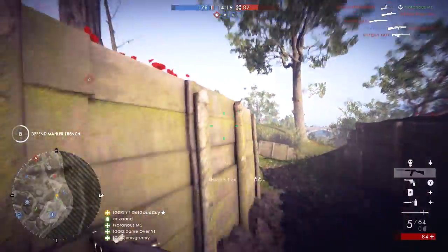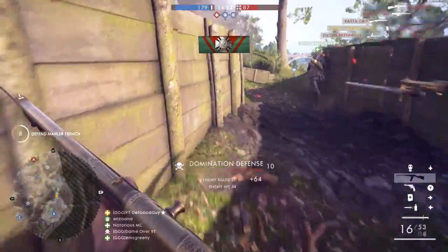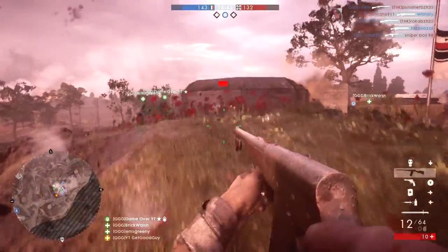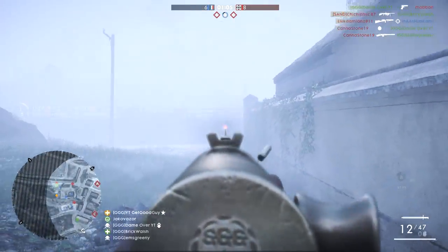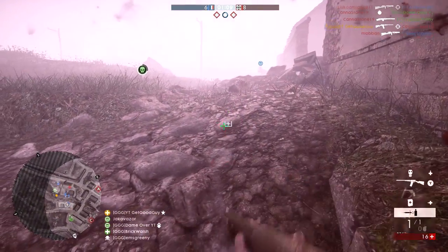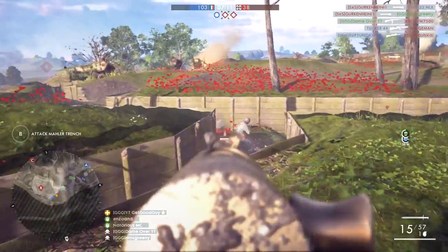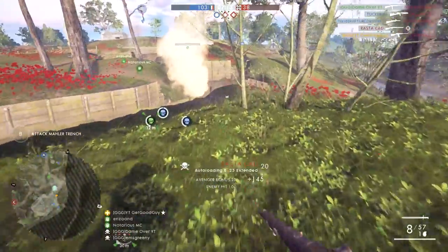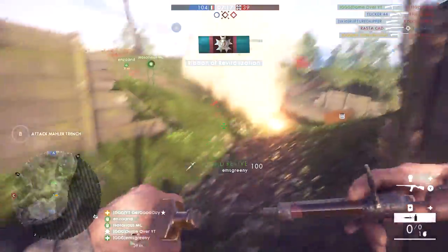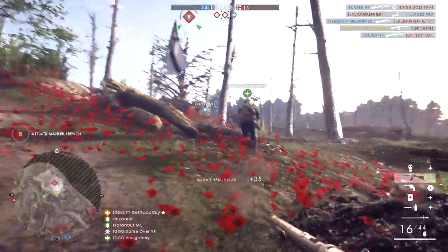The frag grenade is a nice addition as it keeps the class very versatile and somewhat makes up for the lack of other explosives available, which we're sacrificing in order to run the Medical Syringe. With the syringe we can obviously revive those around us. Couple that with healing your teammates — or more specifically your squad — and you can create the effect of a never-ending barrage that the enemy has to consistently attempt to repel. Keep on top of the need to heal and revive while rotating with your squad and you're now perfectly executing a hard-pushing Domination strategy.